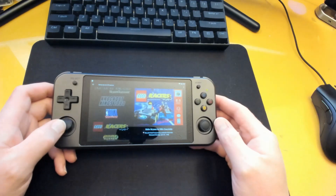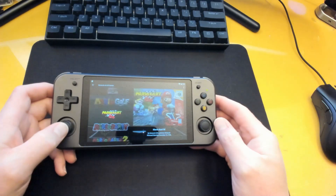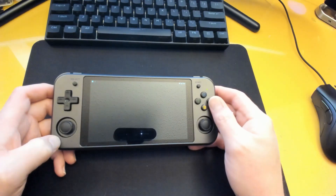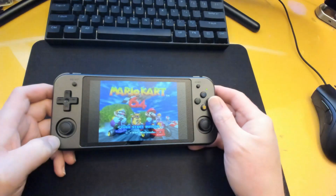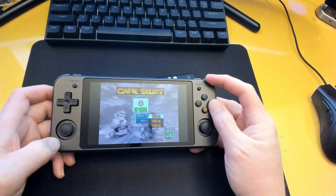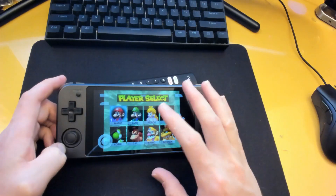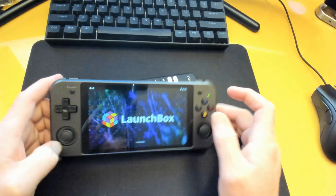If we want to go in and try one — something I know will work — let's do Mario Kart. We'll launch it and it's going to pull up Mupin. Really smooth transition. And then to get back we just swipe up and swipe that away, and we can get right back to LaunchBox.